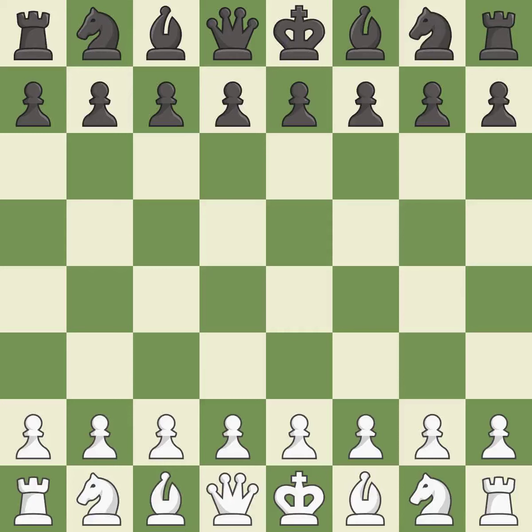Sicilian Defense, Open, Accelerated Dragon, Marici Bind Formation. The moves were: NF6, NC3, D6, B2, NXD4, QXD4, BG7, B3, 00, QD2, B6, 00.